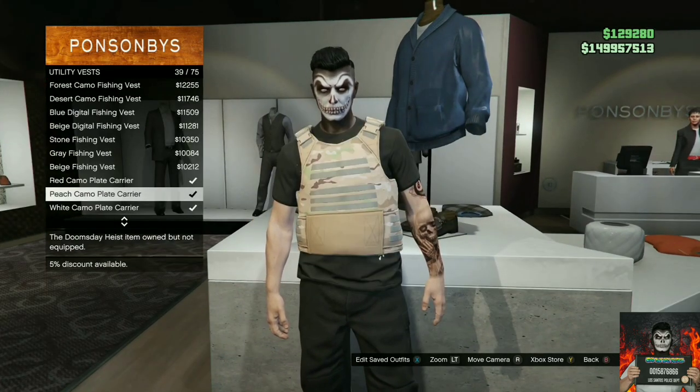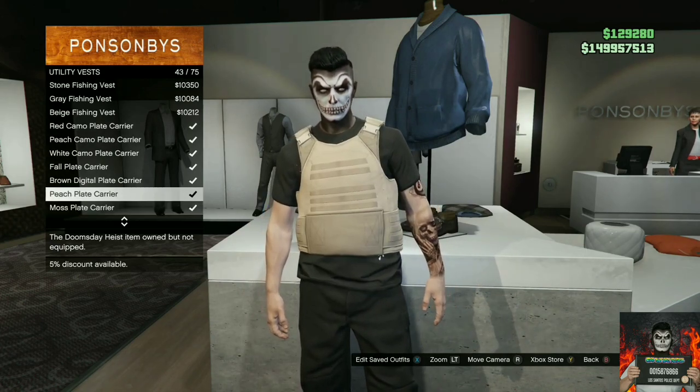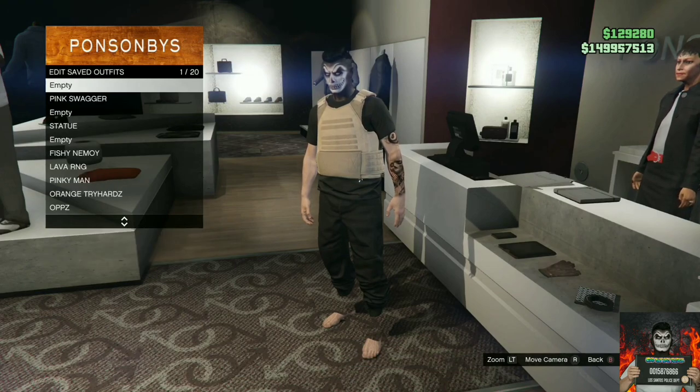Go over to the utility vest section, then purchase the peach plate carrier. Once you purchase the peach plate carrier, make your way over to the front counter. Once you're there, save this as an outfit on slot one. Then back out from the saved outfits.